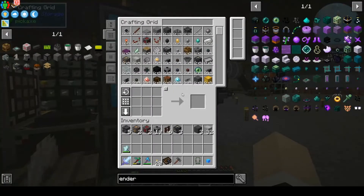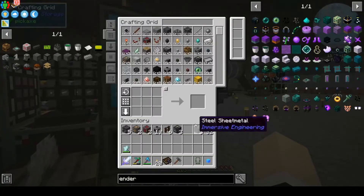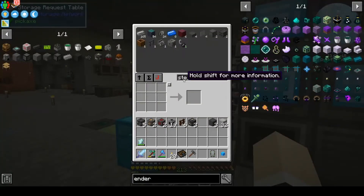Let me mark that off. We need blocks of steel — we just need two of them. I have no idea why I have a pattern for this. Let's go ahead and grab those two blocks of steel. Maybe I need it for another pattern, so I won't take that out yet.